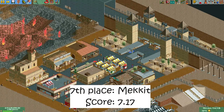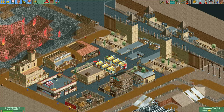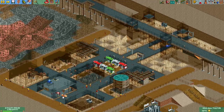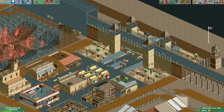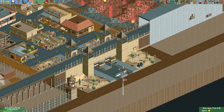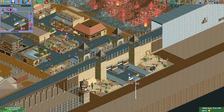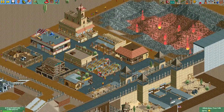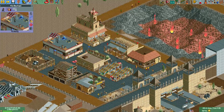In seventh place we have this plot made by Mekit. This was actually one of my favorite plots of the round and I'm sad it only got seventh place. Mekit made this really cool looking Mexican town. What I really like is these cars driving around — they go in this little shed over here called 'Definitely Not a Smuggling Ops.' These cars actually drive through the border gates here and deliver their totally not smuggled goods to the contact.